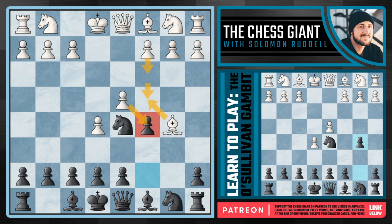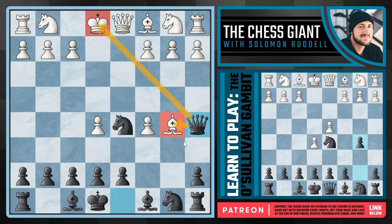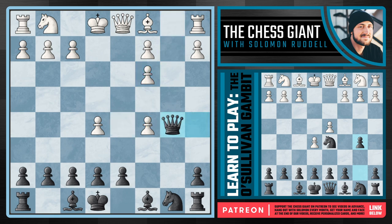First off, why can't white just take on c5? This happens quite a bit, but now white is simply losing because of queen a5 check — we're attacking the king and the bishop on b5. We're simply just going to take off this piece. Notice here if a move like knight c3, you do defend it for a moment, but let's just take out the knight on c3 and then capture the bishop. We are up a piece for two pawns, and this is some of the worst pawn structure — isolated and tripled isolated pawns. This is not looking good for white.